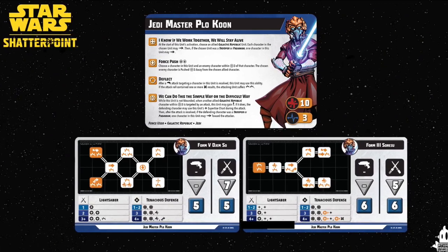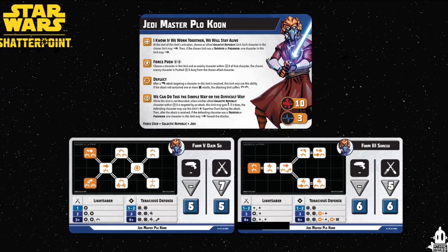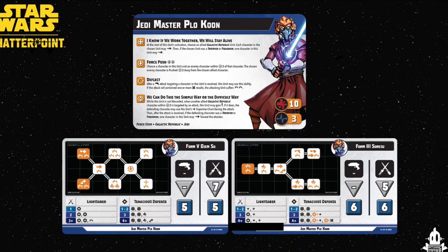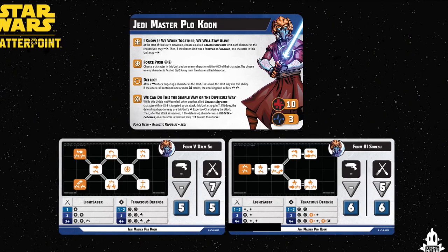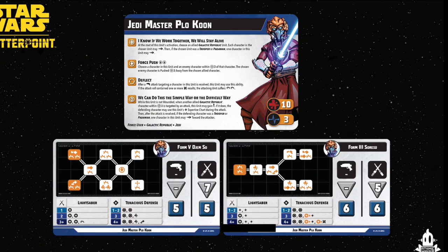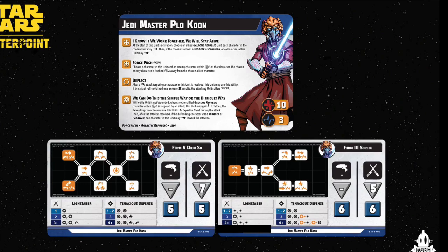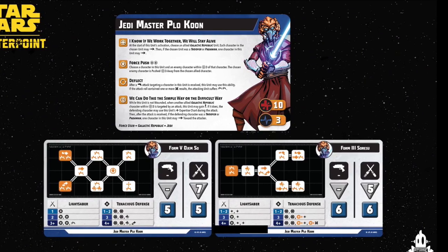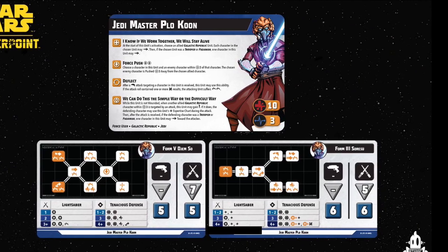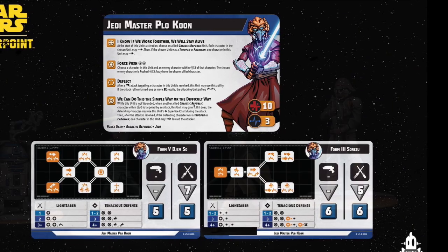Any allied Galactic Republic models within three can use his damage tree, which is pretty good — up to eight on the stronger level and up to six on the other. Tied in with that, he's very good at healing himself, with lots of opportunity to self-heal on his own tree. I think it's a very well-rounded character. We don't know the rest of the Wolfpack or the Commander stats just yet, but it's looking pretty good.